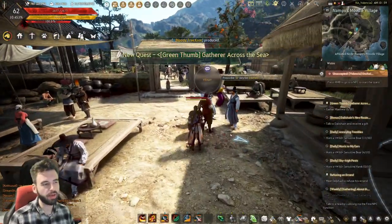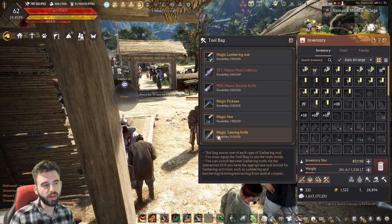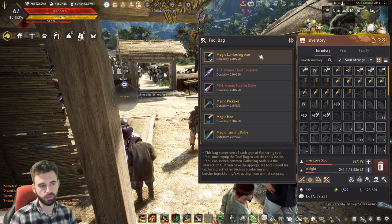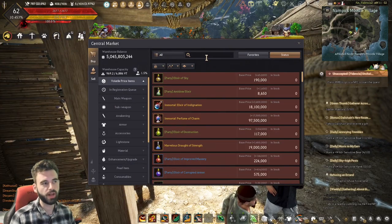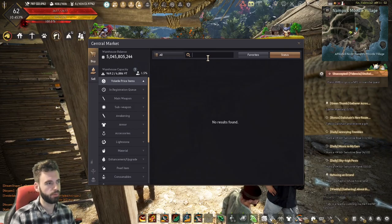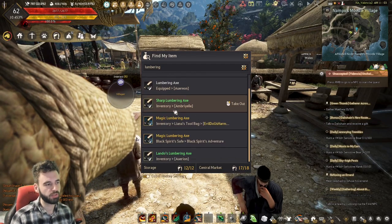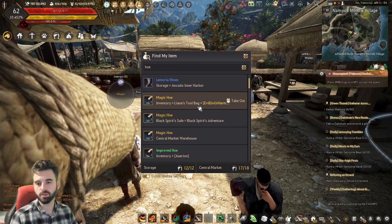Before you head out from here, you're going to want to pick up a couple of items — the Liana's Toolbag — but what you're going to want is a hoe as well as a lumbering axe. You're going to need both of these items in order to complete the quest line. Both of these items can be bought off the Central Market or you might have them from Login Rewards. There's a bunch of magic hoes and lumbering axes. If you use the Ctrl-F function and type in 'lumbering', you probably have a bunch hanging out in Login Rewards, and the same goes for the hoes.